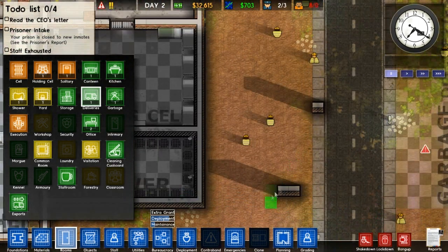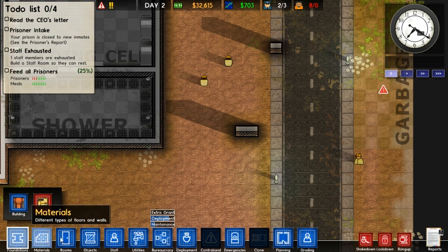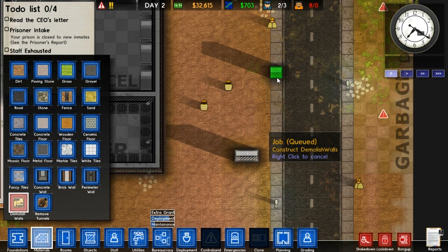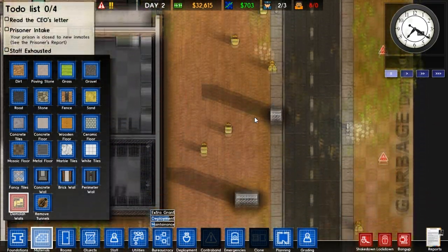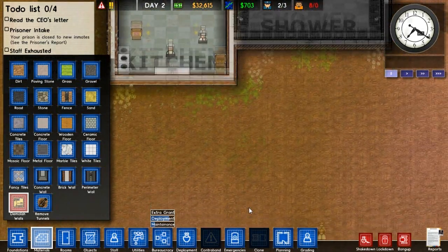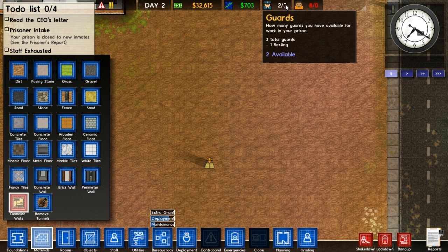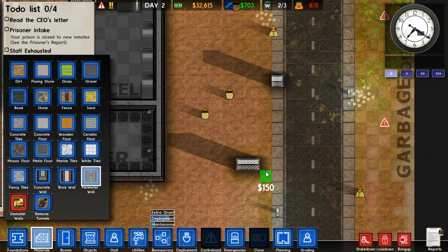Then we can build a wall. What is this random bit of wall? For god's sake. We can build a perimeter wall - we can always expand over time. Oh god, I thought that was escaping for a second. Two out of three guards, one resting. Need shift patterns. 150 bucks per square metre - I thought it was 200. This is going to be very expensive but we kind of need it.